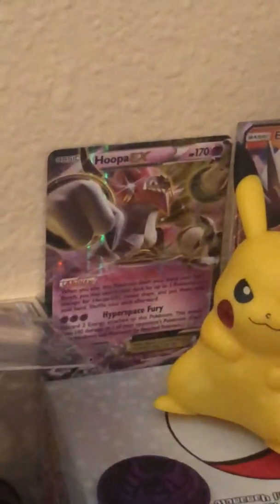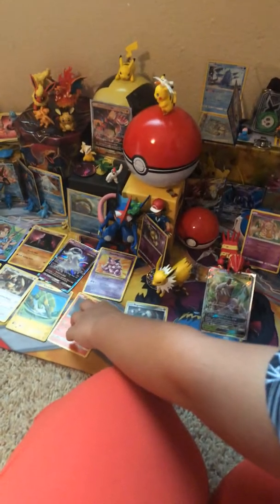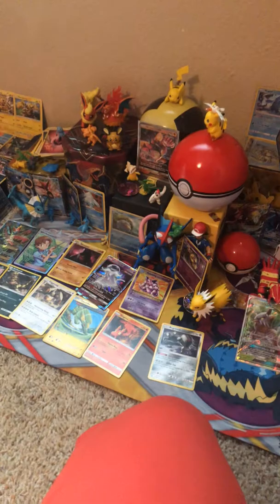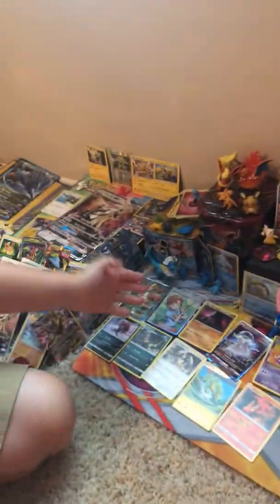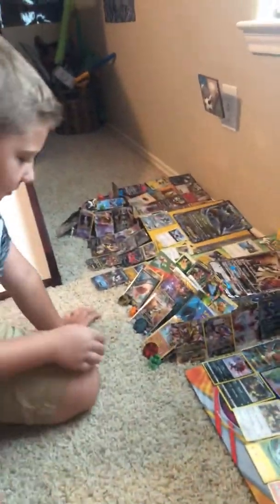We have all the Tapus right here. We have a Lapras, and we have one of these. And Ash is standing right next to Greninja. All the water-type Pokémon are right here — just a lot, but not all of them.